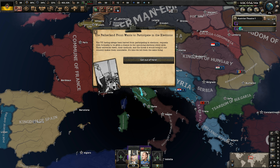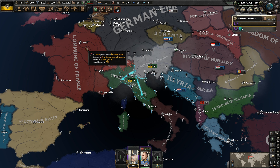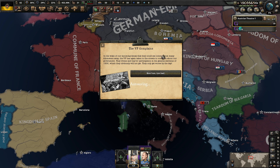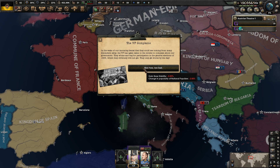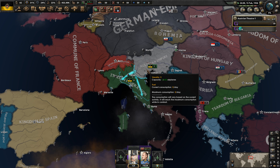The Fatherland Front wants to participate in the elections. The VF, having always been barred from participating in elections, requests with formality to be given a chance in the upcoming elections. Their extremist views and the threat their message brings to our country makes them unstable - we're going to tell them the same thing. We lose 5% more stability, but get out of here! The VF complains again. In the wake of our oncoming denial, the VF have taken to the streets again, begging for participation in the 1936 general elections, which they obviously will not get. We lose another 5% stability.